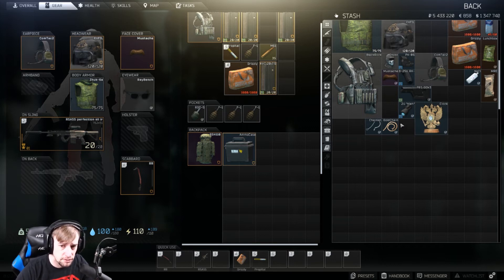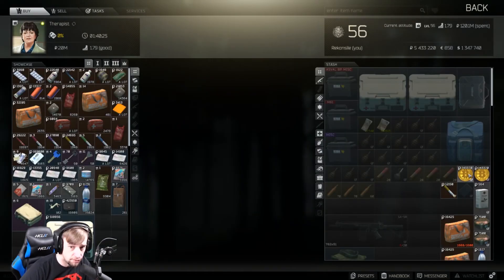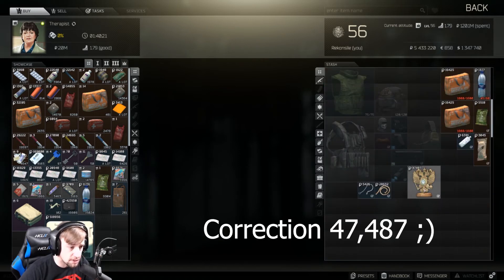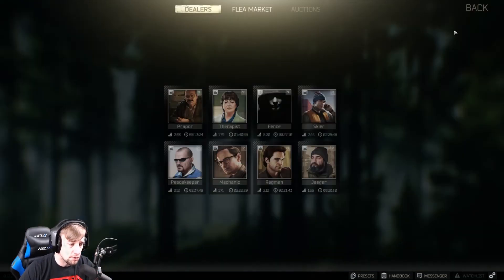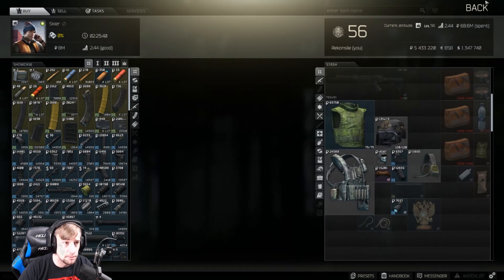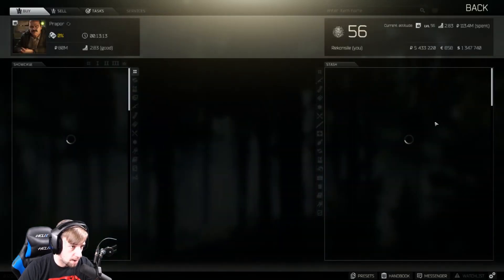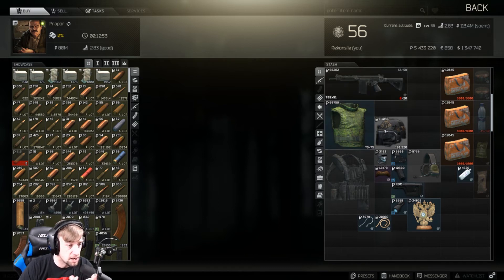Most of these items are actually for trade-ins. If you go to Therapist, she buys bitcoins for 143,000, clocks for 473,000, gold chains for 28,000, and so on. If you go to Skier, he won't buy any of those rare items. Prapor will, but at 40,000 less or a higher percentage less than Therapist. With weapons, you can buy the SA-58 for 58,000, armor for 68,000, helmets for 110,000.